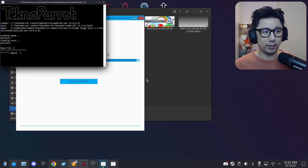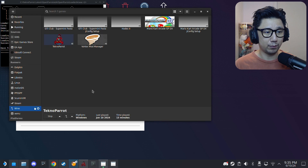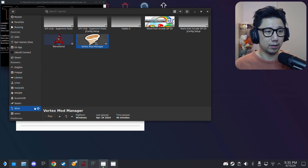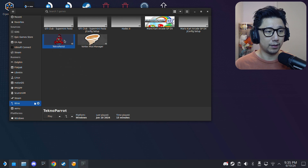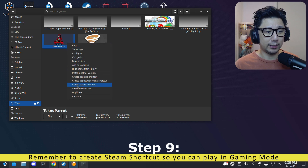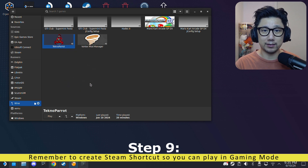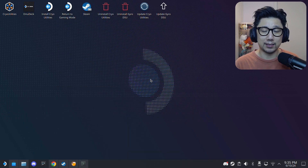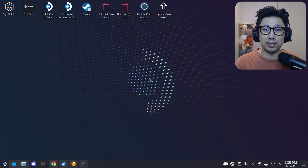One more thing: if you want to play in Steam Gaming Mode, right-click the emulator entry in Lutris and click Create Steam Shortcut. This creates a shortcut so it works in gaming mode. That's how it's done — thank you for watching. Now I'll put the Lenovo Legion Go footage on.